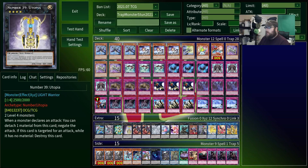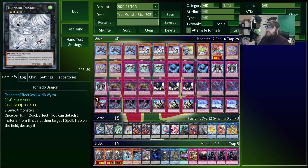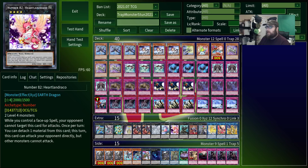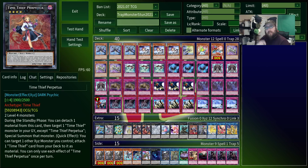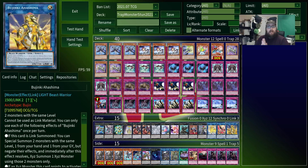Our extra deck contains The Last Resort, The Biggest Number, Davros, a Dalek, Redoer, MST on Legs, a very sleepy boy, The Last Resort Summoner, The Big Number Summoner, that new Lady Doctor I've heard so much about, An Explosion, a Horse, a Bird, and Bujinki Ahashima.